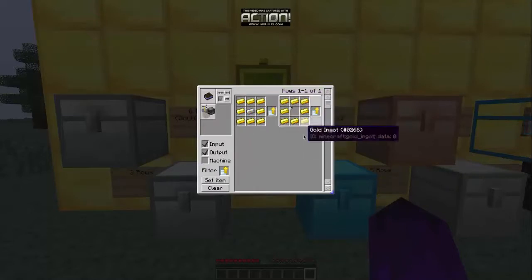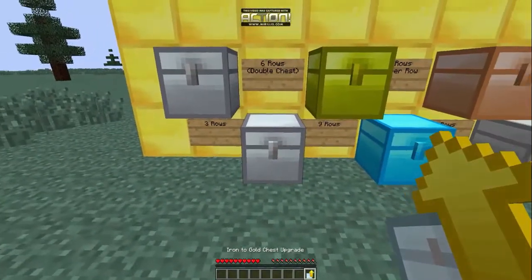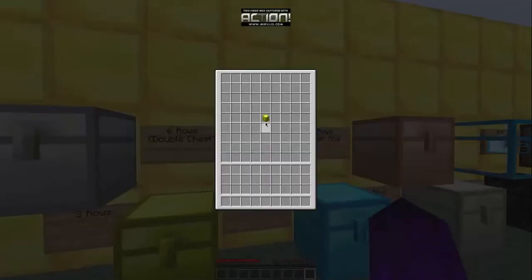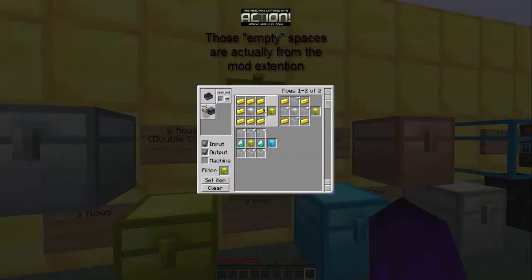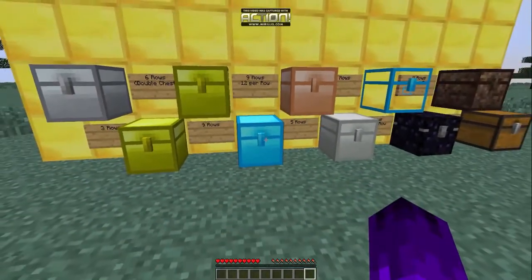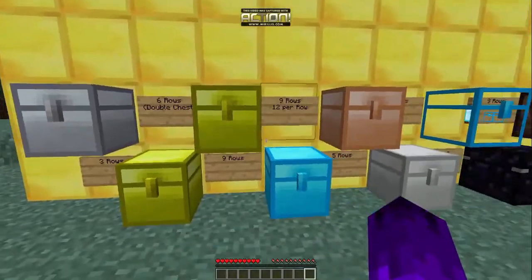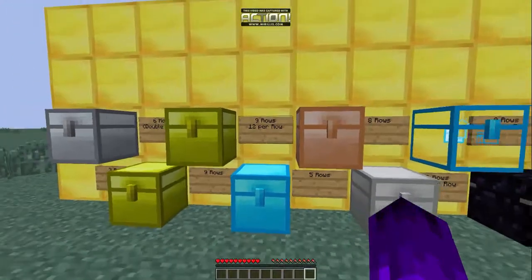I'm going to upgrade every chest as we go along. To craft the gold chest directly, it's a chest in the middle with gold around it. Basically all these chests are crafted by surrounding the previous chest with the new material.